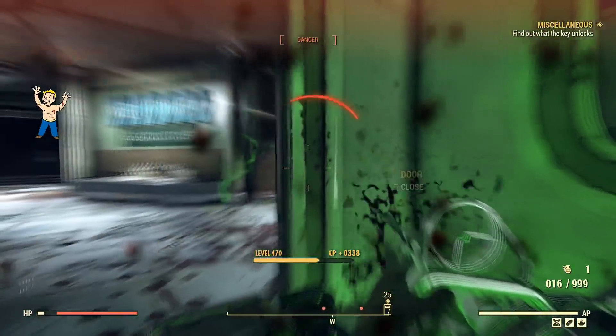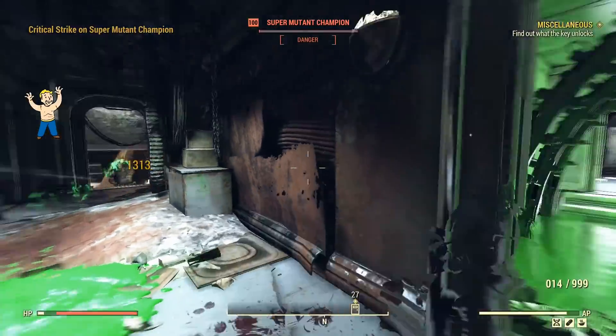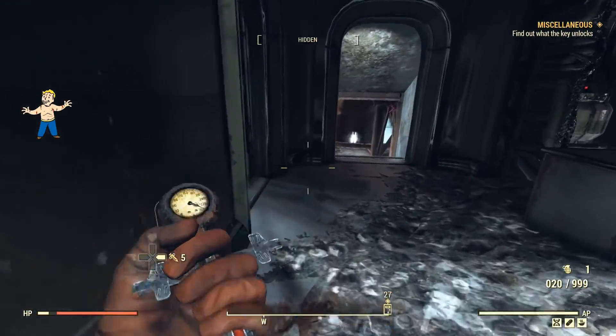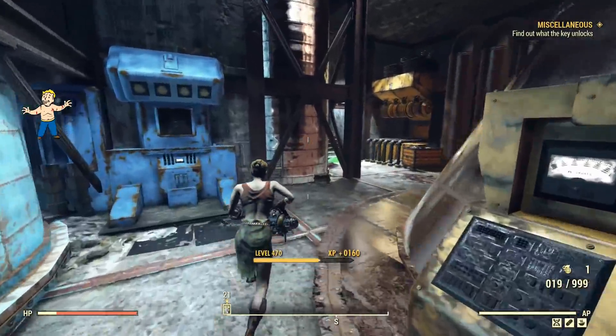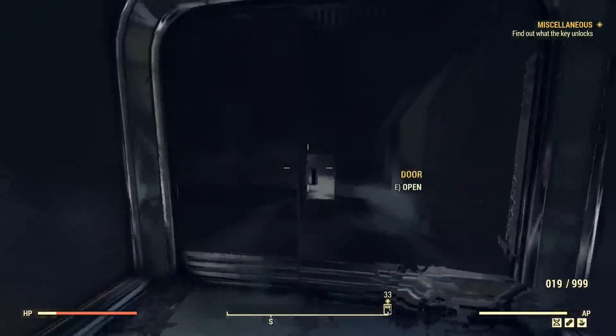It looks like we can one-shot these guys if we get a crit, which is nice — a little 1,200 to the face. And that one goes down too. Just gonna Stimpak because I can — I'll just keep the video rolling at speed. I've got a bunch of Super Stimpaks for free so I'm basically unkillable if I jam one in my system.